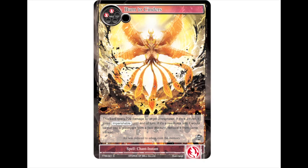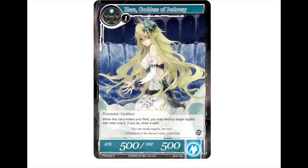That's really good — we have a lot of ways to give J-rulers imperishable now, and the fact that we have a spell you can use to pop that imperishable off of something is very, very good. Then we have Hera, Goddess of Jealousy. She's a two-drop goddess, 500/500.